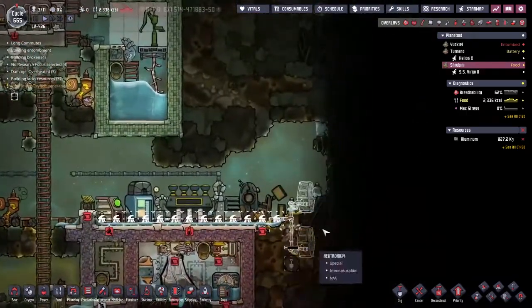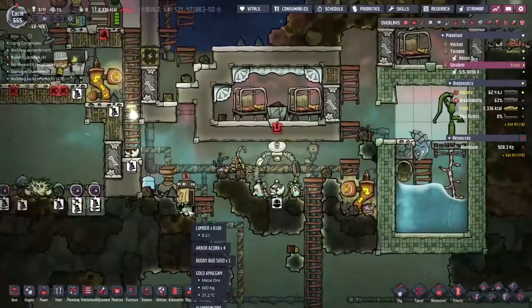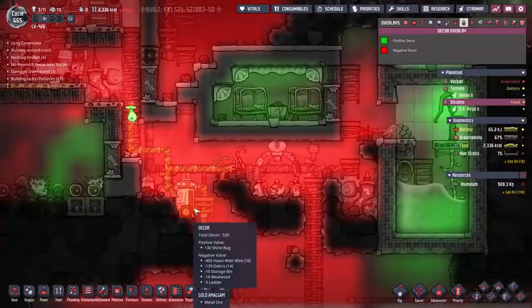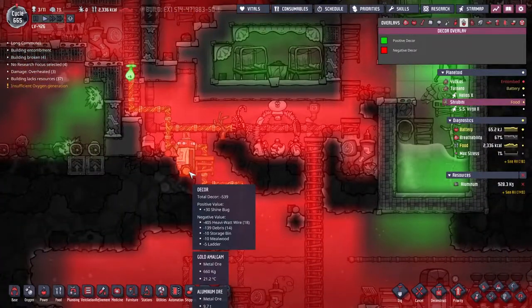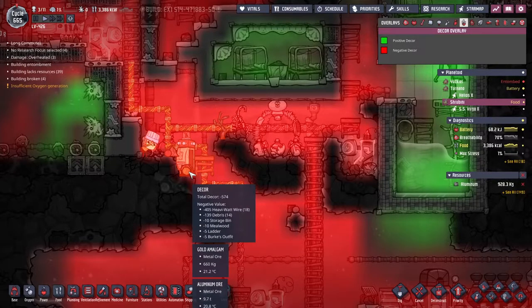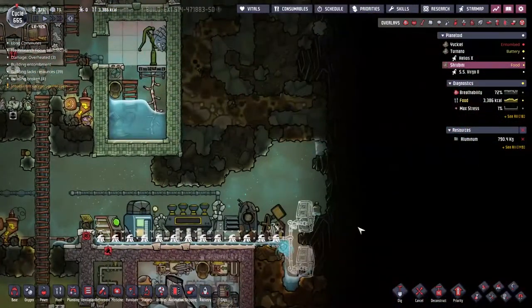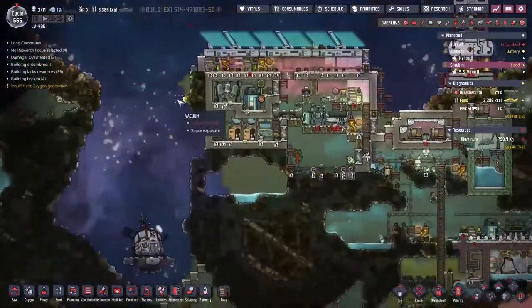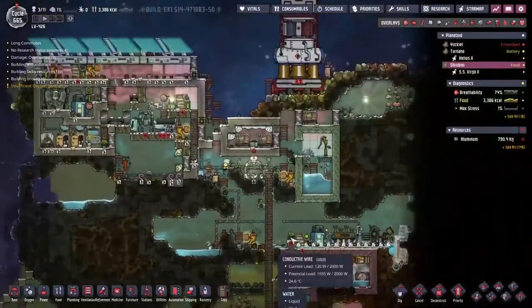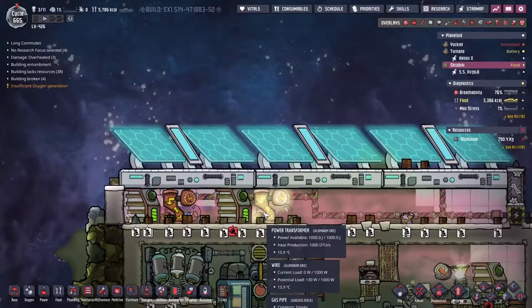In the background I've got a little bit of an infinite storage dump set up over here. We were dumping everything down here, but if we have a look at the decor it's a minus 539. Most of that is coming from heavy wire, and 139 from the debris. We should really sort out another power spline at some point, somewhere that we just run a power line down and keep the duplicants away from it.